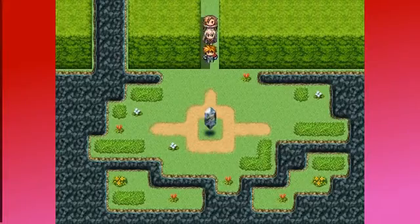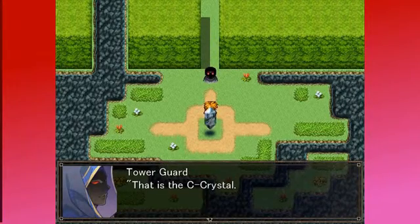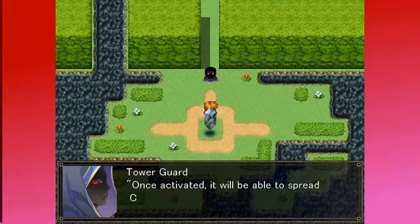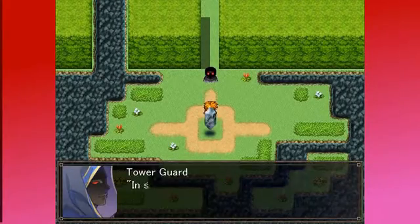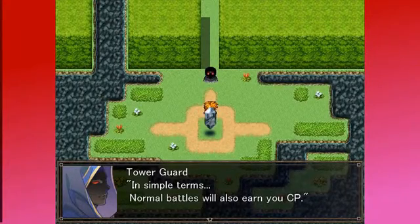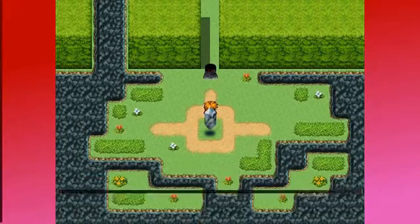What's down here? Crystal. Crystal looks cool. Uh-oh. That is the crystal. It requires CP to activate. Once activated, it will be able to spread challenge tower effects all over the world. In simple terms, normal battles will also earn you CP. But compared to battles in the tower, the CP gain will be slower. If you're interested, perhaps you should try activating it.